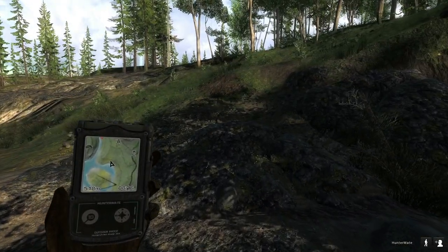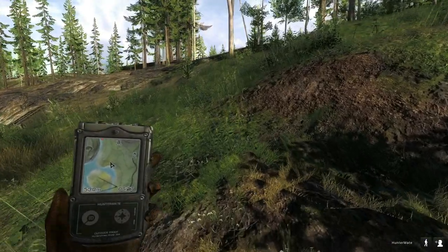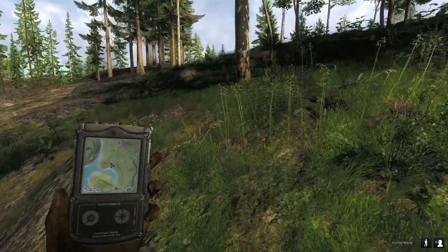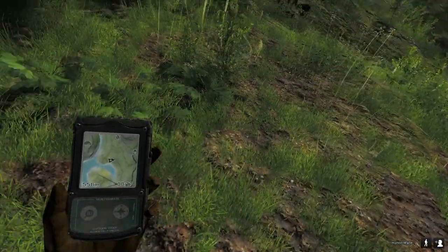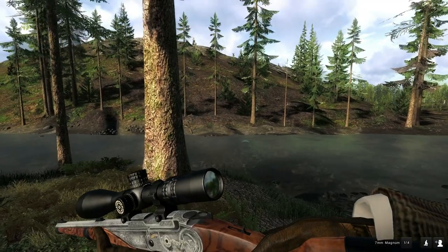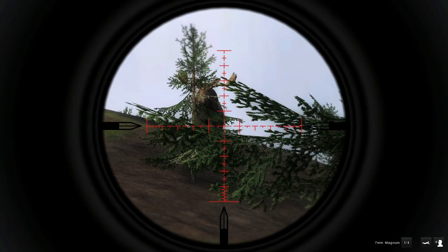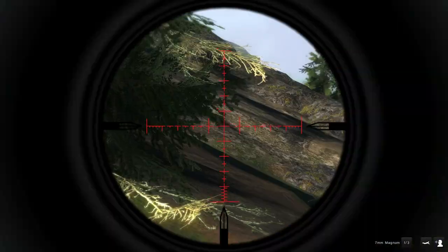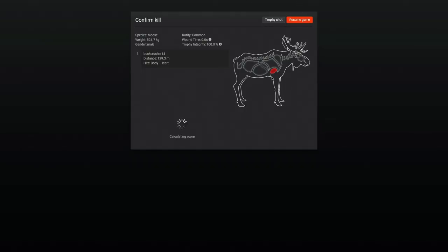Now we can focus on finding some big males and hopefully getting a rare, because I've been really wanting to find more rares of the different antlered species. I haven't killed one since I started playing Classic on the channel — it's been a long dry streak of no male rares. We've had plenty of does that ended up being rares, but no bucks or bull elk. I also want to get some use out of the 7mm today, so let's take this moose with it. That should have hit heart — and yep, that's exactly what we hit. Just a little bigger than the last but still a pretty small moose.